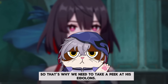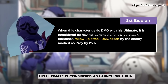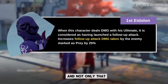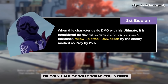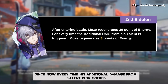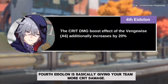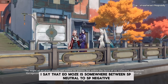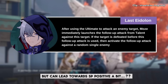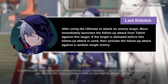So that's why we need to take a peek at his Eidolons — are they going to change anything or still make him underwhelming? His first Eidolon makes his ultimate count as launching a follow-up attack, meaning he can benefit from any follow-up attack buffs like Namu's debuff, and also increases the enemy's follow-up damage taken by 25%. His second Eidolon is important since every time his additional damage from talent is triggered, he will generate 3 energy, and he also immediately generates 20 energy at the start of battle. His 4th Eidolon gives the team more crit damage. And thanks to his 6th Eidolon, every time he casts his ultimate he will immediately launch a follow-up attack from his talent, making him deal more consistent damage.